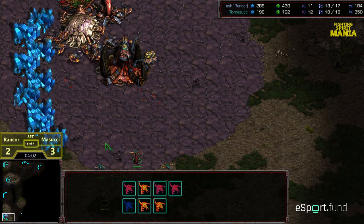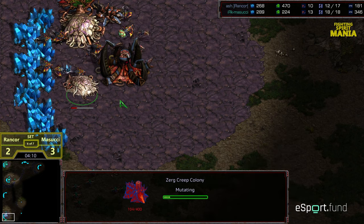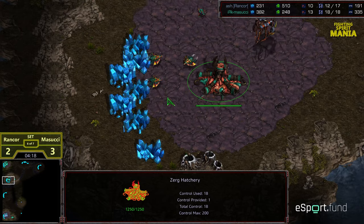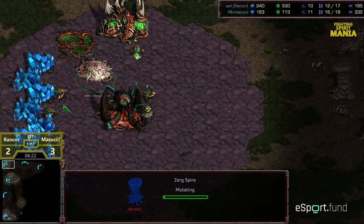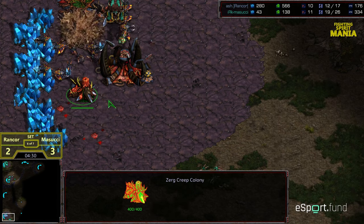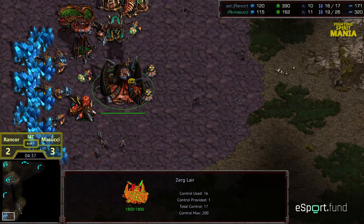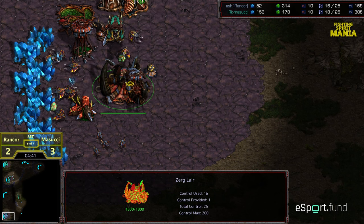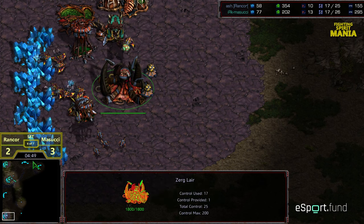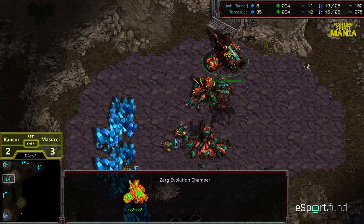Second drone picked off and a lot of interrupted mining time. Masuchi is up a drone and continuing to disrupt — four more zerglings are going to be produced. The spire's not that far off. Another creep colony being dropped in the line. That's essentially all the exchanges, costing Rancor three drones overall. Natural expansion is mining. The spire is starting to morph for Masuchi. Rancor behind in the overall drone count but ahead in tech. Masuchi has moved back to evolution chamber.